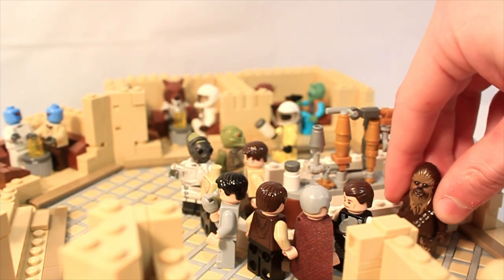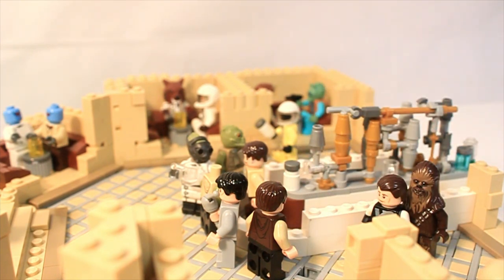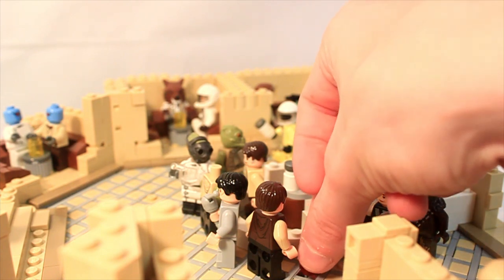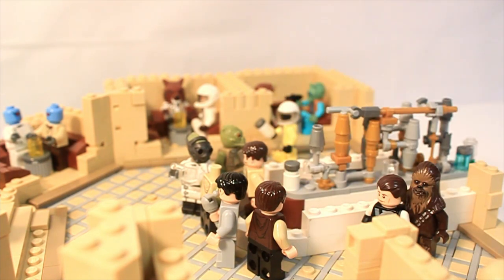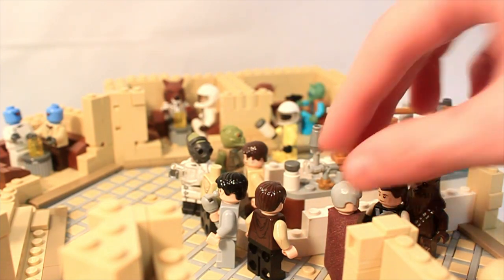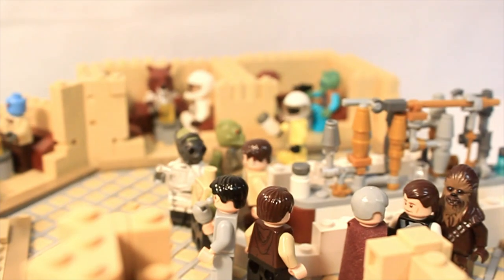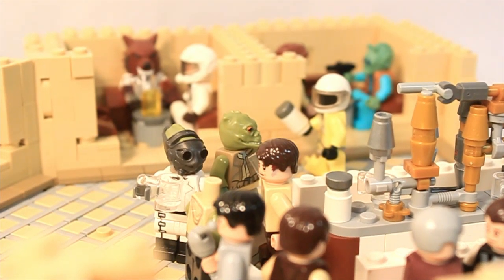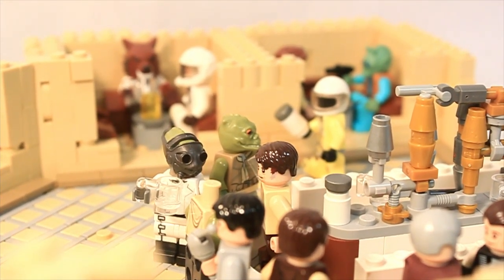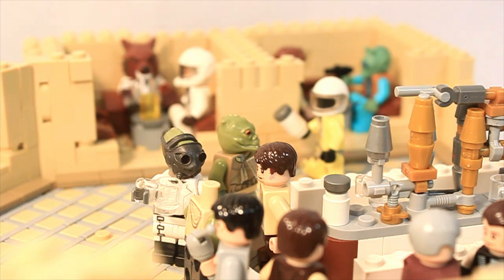These guys should actually be shifted over one stud, but basically where Obi-Wan was standing is where Momaw Nadon is going to be standing. It doesn't really make much sense to be honest - I'm kind of just having it set up how it works for me, because obviously Luke hasn't even entered the cantina and Han is already being confronted by Greedo. But yeah, that's basically all I have for you guys in this update.